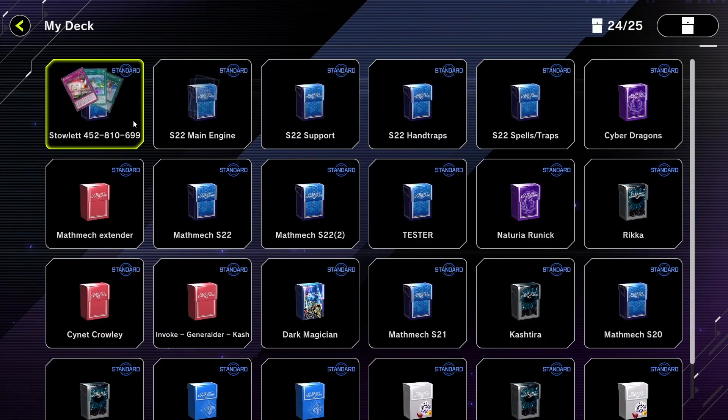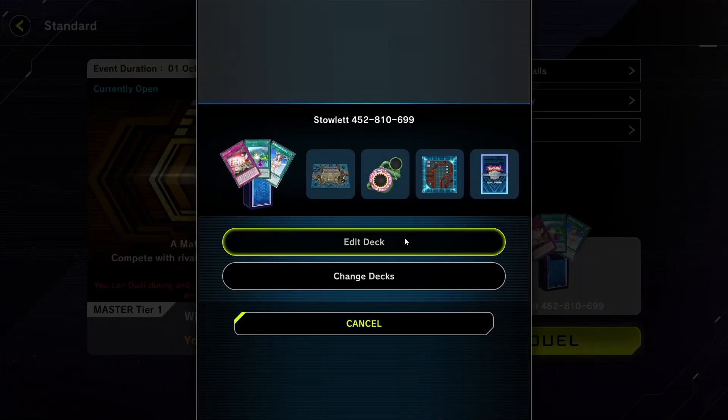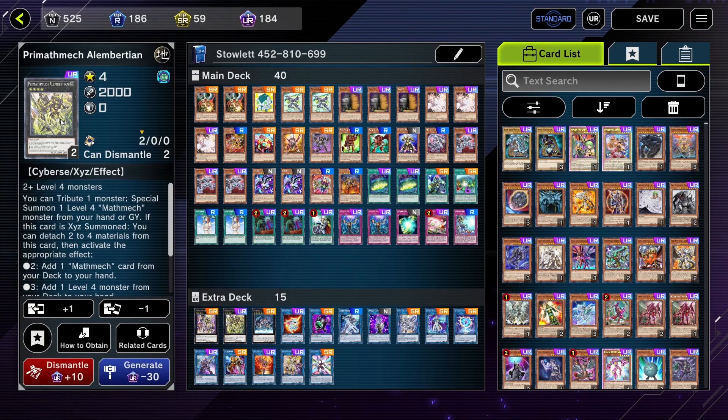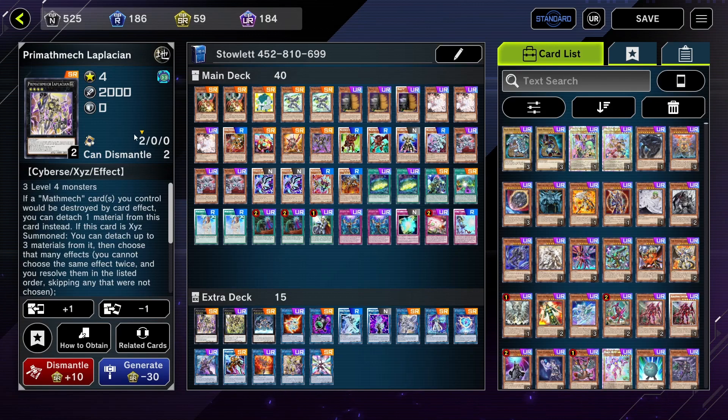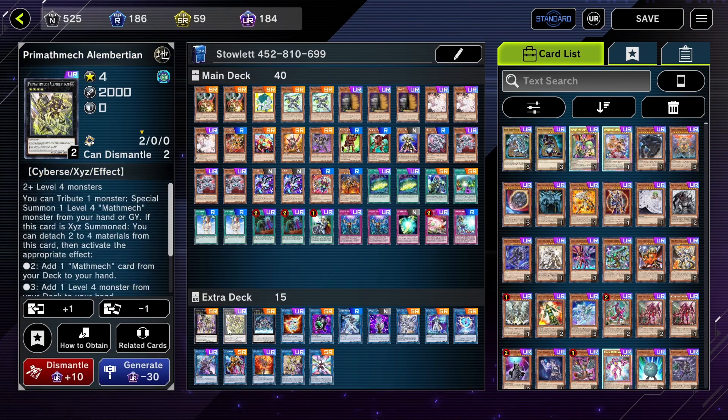I've rambled on a bit there. The last thing is the extra deck — I promise I'll keep this super brief. I play one Lapalation and one Alan Burshen. You can play more of these two since they are the main interruptions for Mathmech — one's a searcher, one's an interruption. A lot of people like to summon Lapalation first turn and rip a card from the opponent's hand, but if you're getting B-Ruded this is probably the worst time, so you have to be very careful. You mainly end up on Heatsoul only and this card is very easily outed. So I go one of each.